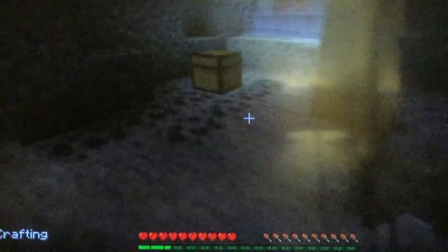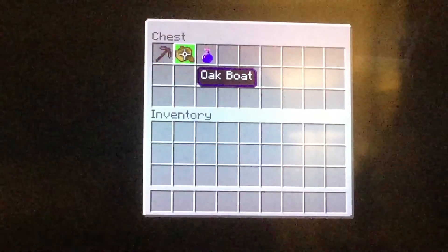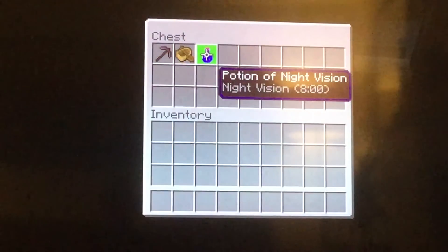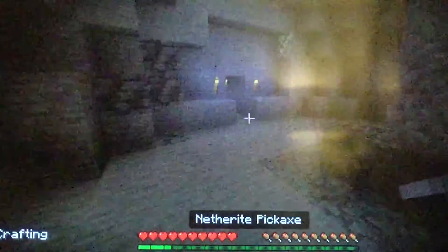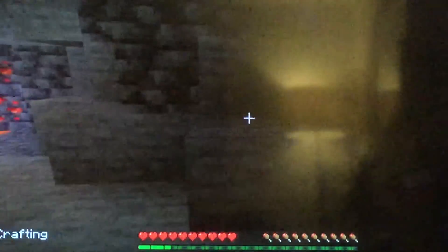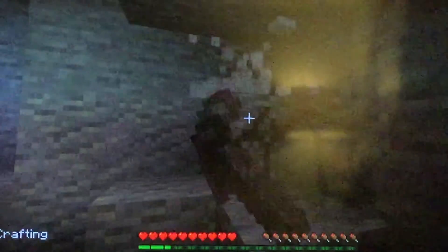For glitch one, you're going to need a pickaxe, a boat, and a potion of night vision. Get those supplies, then go over to an area in a mine or anywhere — but make sure it's deep.